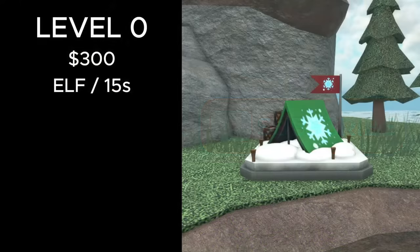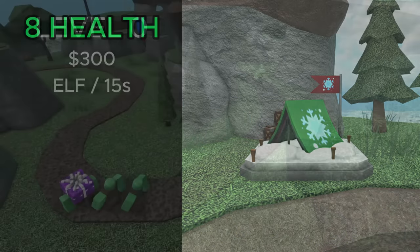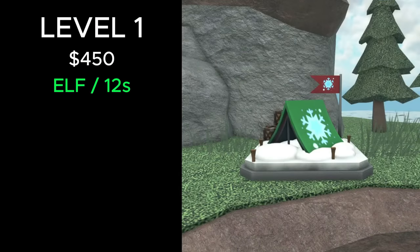At level 0, it costs 300 cash to place and summons elves every 15 seconds. The elves deal damage by ramming into enemies and have 8 health. At level 1, it costs a total of 450 cash and spawns elves every 12 seconds.